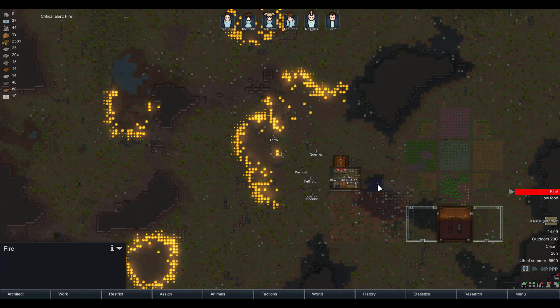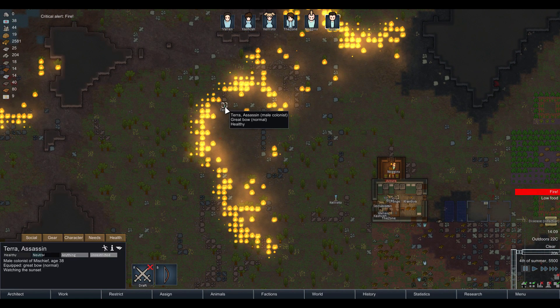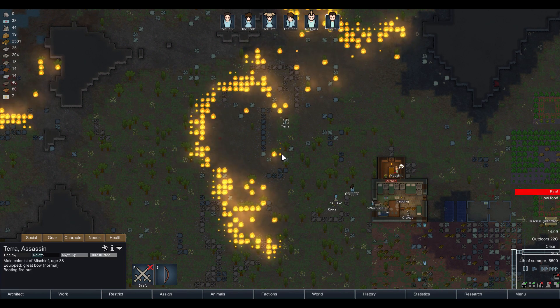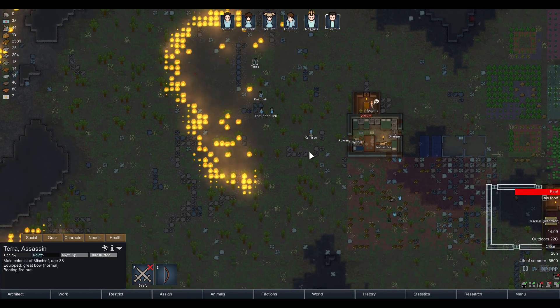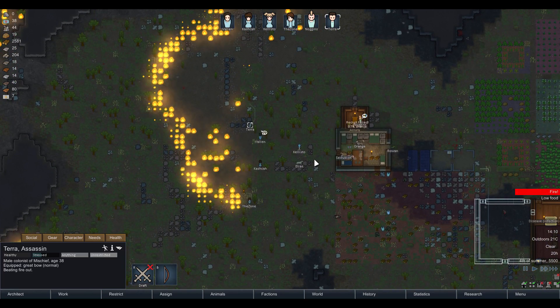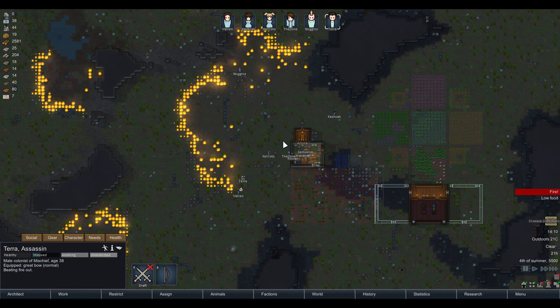Let's go to that critical fire alert. There is... oh my gosh. Tara, where are you going? Watching the sun set. Extinguish that fire instead. Beating fire out. Luckily nobody's set themselves on fire so far. We'll just let this stuff burn itself out because otherwise they're just going to be beating fire all day.